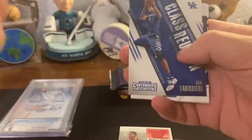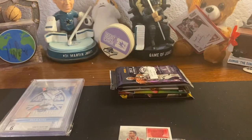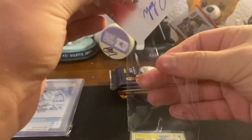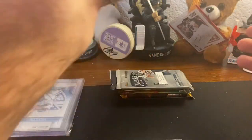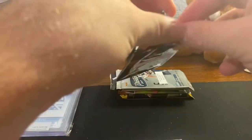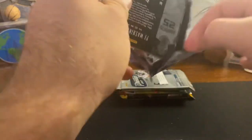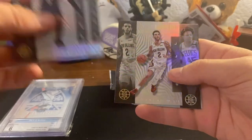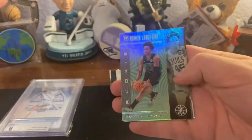I dropped Brandon Ingram - there's a Scalabrissier, another Ingram, a Murray, Clay. We're doing pretty good. I have not opened any Illusions yet so I'm kind of eyeing that. I think we might get an orange parallel on these - not 100% sure. Payton, CJ McCollum - these cards are shiny - Lonzo Ball. We got something kind of green - it's a Romeo Langford, nice!